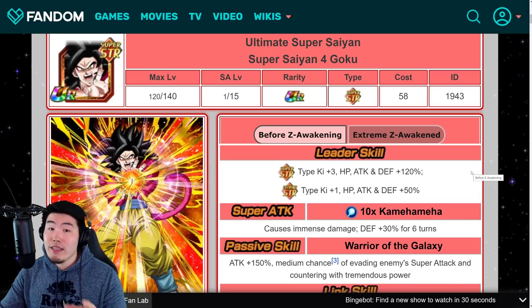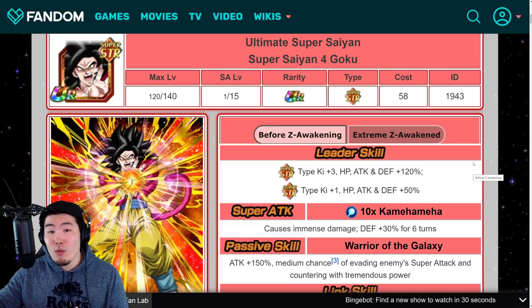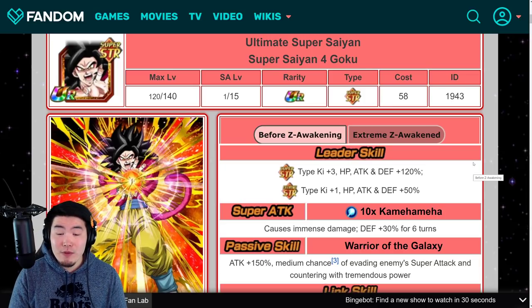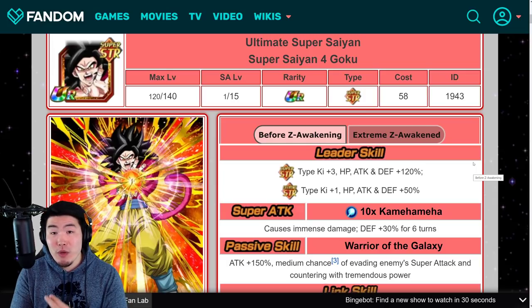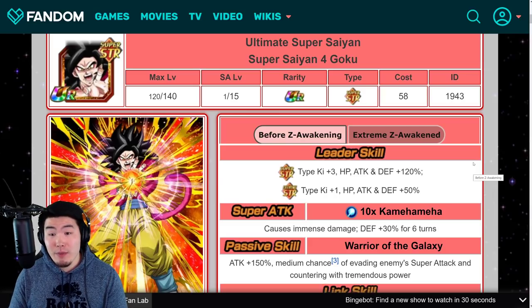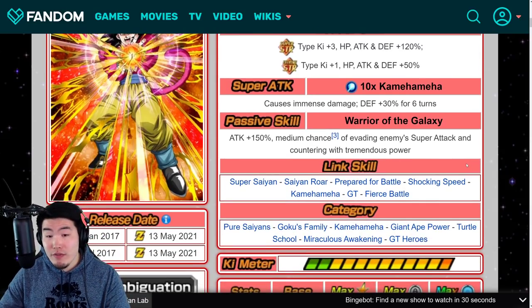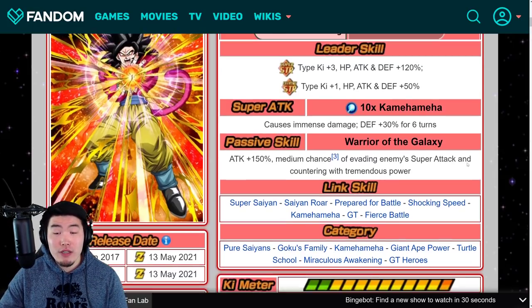Here are his pre-EZA details, then his Extreme-Z Awakening details for comparison. Pre-EZA, his leader skill is Super STR types Ki+3 HP, Attack, and Defense +120%, and Extreme STR types Ki+1 HP, Attack, and Defense +50%. Super attack causes immense damage and raises Defense +30% for 6 turns. Passive is Attack +150%, medium chance of evading enemy super attack, and countering with tremendous power.